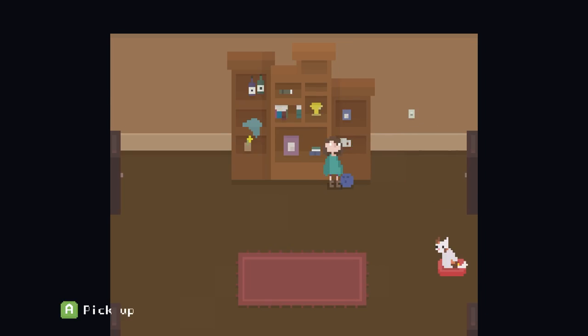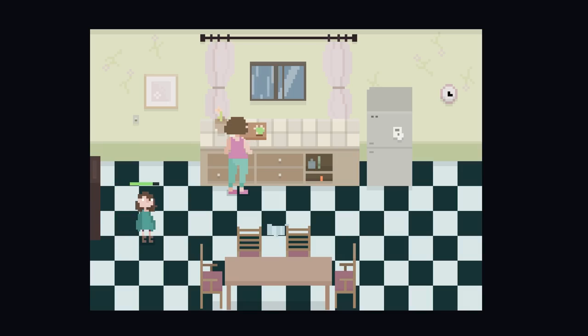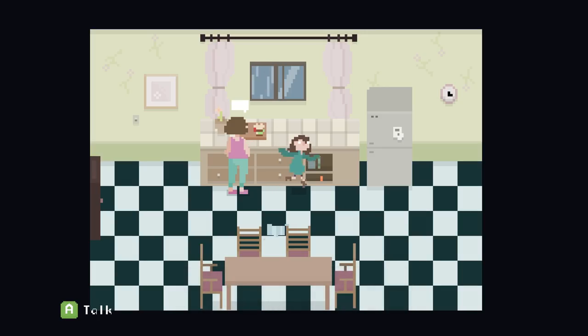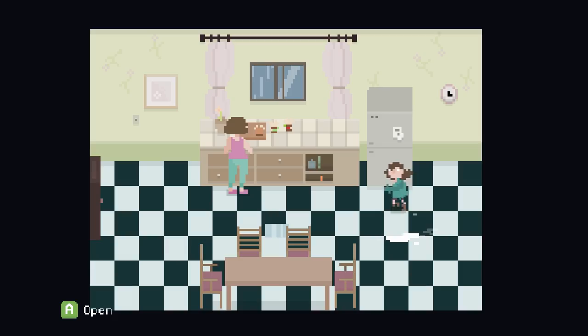We can pick up a bowling ball and drop it — nice. I don't like how those lights are flickering though. Let's talk to the mom again. She says 'Have you met the neighbor? She's very flexible.' What is she, into yoga, an acrobat? What's in the fridge? We can pick up the milk and pour it. We just poured milk on the ground — pretty wasteful. And I just slipped over on it! So we can make things slip by pouring liquid on the ground. Probably shouldn't have wasted that.